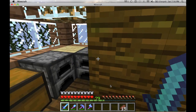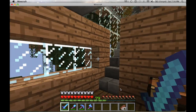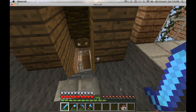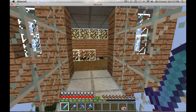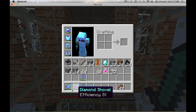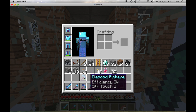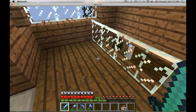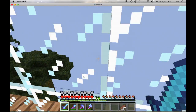Oh, XP! I have 79 levels — quite a lot. I haven't been enchanting much lately because my enchantments are already pretty good. I have all level 30 enchantments. I've got my silk touch pick, and I carry two picks — one silk touch and one with efficiency, Unbreaking, and Fortune. Silk touch is for grabbing things I don't want to break, like smooth stone. And that is my treehouse — awesome.